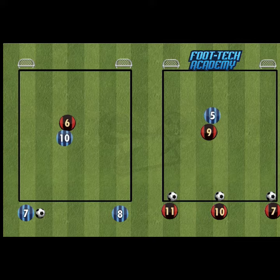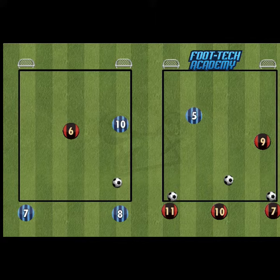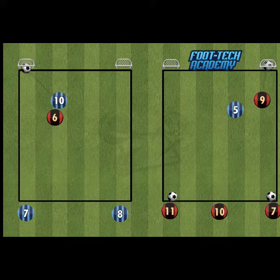On the activity on the left hand side where the blue 7 and 8 are passing to each other, there's a bit of added challenge as the number 10 has to get into space but also at the same time as the 7 or 8 are able to play that ball into them.